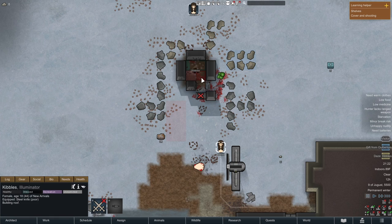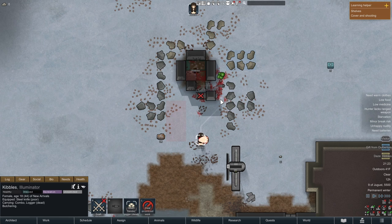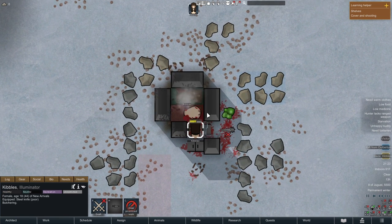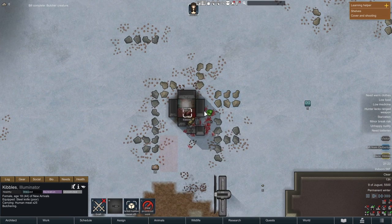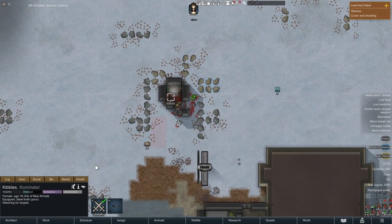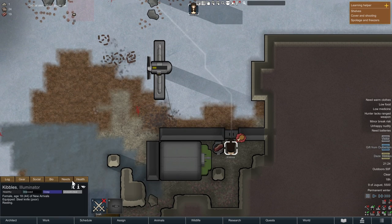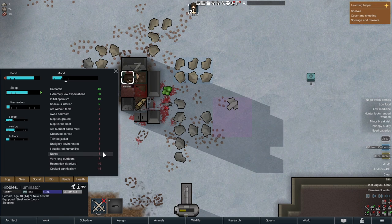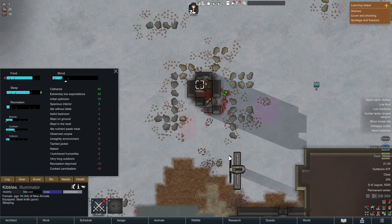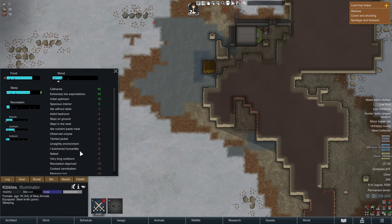I slap down a butcher spot to butcher the human corpse. To allow butchering humans, you have to go to the build details and enable human-like corpses — by default it's not allowed. I butcher what's left and feed him into the nutrient paste dispenser. I also got some human leather, which I'll sell eventually since wearing it gives a mood debuff. After some stockpile issues I fill the hopper, make a nutrient paste meal out of human meat, and eat it. Serious mood debuffs — butchered a human, ate cooked cannibalism — but I'm in catharsis, and I have enough human meat for about three more meals, roughly two days.